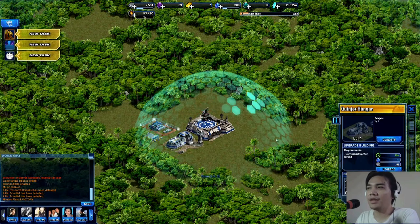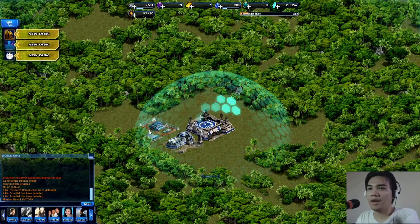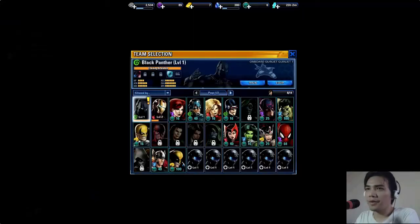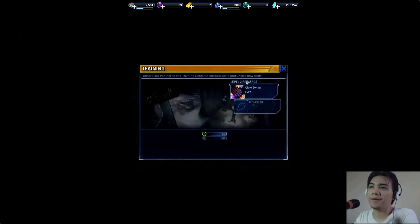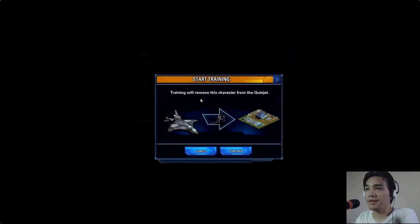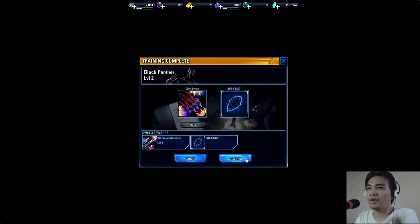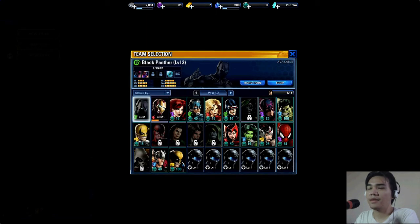I'm not sure whether attacks will be turn-based or automatic. First I want to upgrade Black Panther since he reached level two. It took about three minutes. I could immediately level him up — they gave him a free alpha level-up — and I can go for the next level as well.